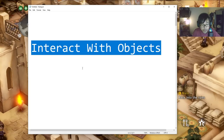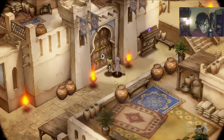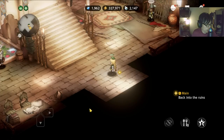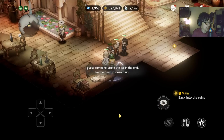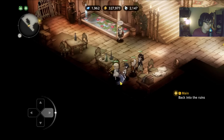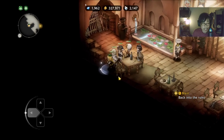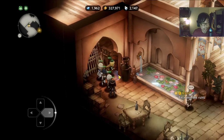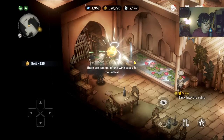This one is going to be very obvious. Tip number 1: interact with objects. Every single object that you see, please interact with them because they will give you gold and if you're lucky, they will also give you gems. Like this thing right here — I'm going to click on it. So just move around, scurry around along every single corner because trust me, there'll be more gems than you can think.